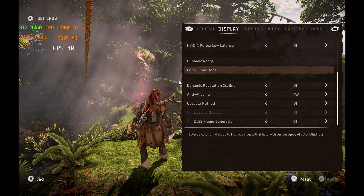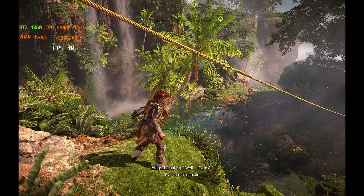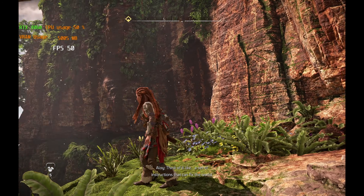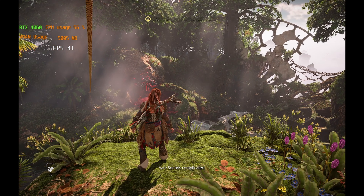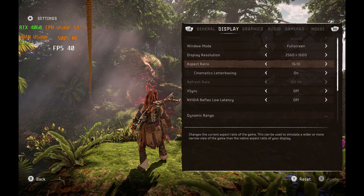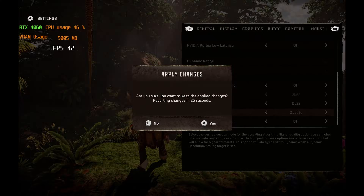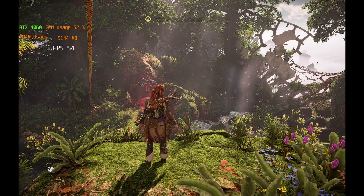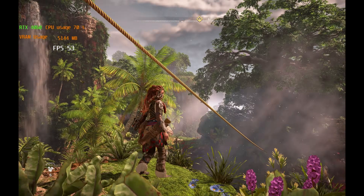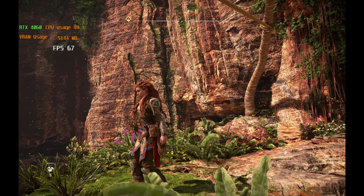Now the follow-up, Horizon Forbidden West — I'm getting 40 FPS right now. Looking at the distance, if there's a mountain or sky, the numbers go up pretty close to 50, but that's not always going to happen. So if we also enable DLSS here — same thing, just to Quality — we're going to notice the performance gain. We're looking at over 50 FPS. From 40 to 50, that's 10 frames — a 25% performance boost by enabling this feature from NVIDIA.